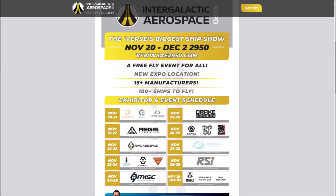The schedule for the event looks like this. Each exhibitor gets 48 hours on display, and once you've rented a ship or a vehicle from them that you like, you're going to get that ship or vehicle for two days.